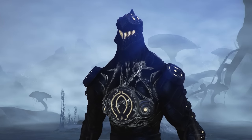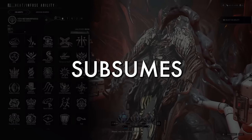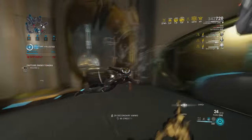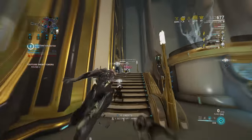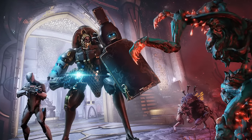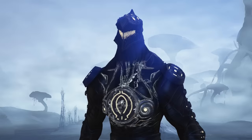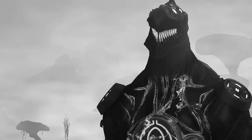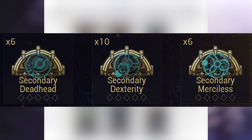Come Heart of Deimos, we got a Chroma rework — sort of. We just had to do it ourselves via the Helminth system: replace Spectral Scream with literally anything else. You cannot stack two damage buffers, so putting Eclipse or Roar on Chroma is the move for more consistent Vex Armor. And in Update 29.5, Chroma actually got some changes — you can now switch elements on the fly with Spectral Scream, which is a fantastic buff. If only we got it five years earlier.